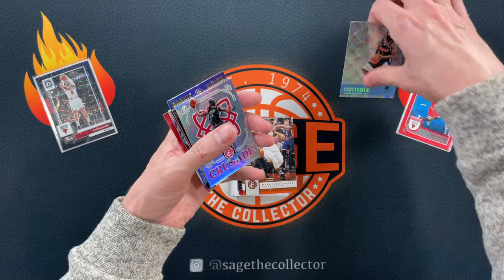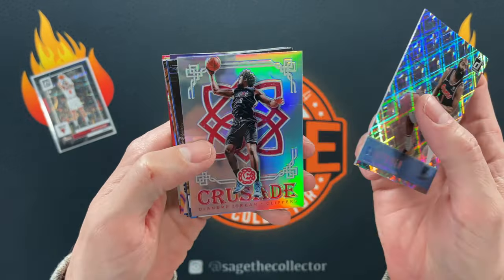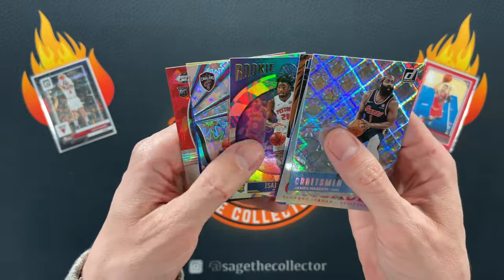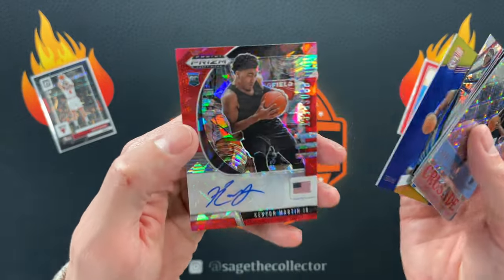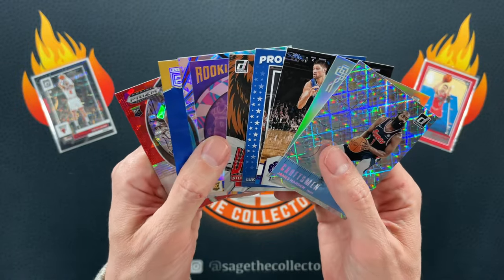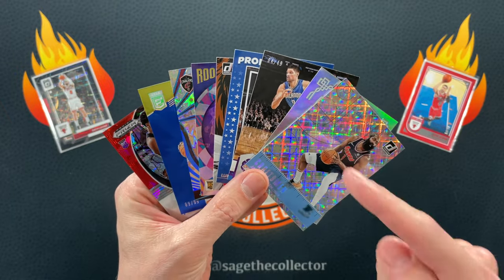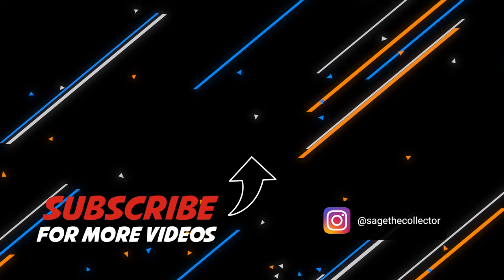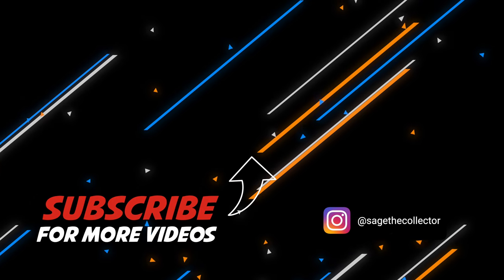This might be a winning hand here. Got a little Diamond Craftsman Harden, a Crusade of DeAndre, numbered Vooch, Luka, Steph, Beef Stew, a numbered Jared Allen to 149, a numbered Colin Sexton to 99, and an auto of KJ. Go watch the other two videos — I've linked them down in the description below. Comment on all our videos and let us know who you thought had the best box. We'll see you next time.